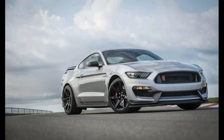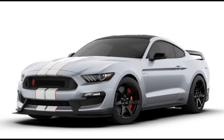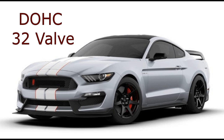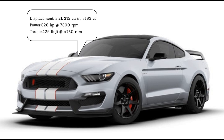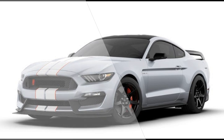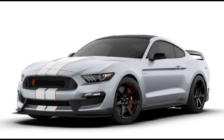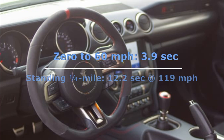Basically, the 5.2 is a slightly bored and stroked version of the Mustang GT's 5.0 liter. The 5.2 liter has dual overhead cam, it's a 32-valve V8, aluminum block and heads, and port fuel injection. There is one spark plug per cylinder. The 5.2 liter is capable of producing 526 horsepower at 7500 RPM and 429 foot-pounds of torque at 4750 RPM. It's mated to a six-speed manual transmission and has a curb weight of 3710 pounds. At the drag strip, this thing was able to rip off a zero to 60 in 3.9 seconds, with a standing quarter mile of 12.2 at 119 miles per hour.